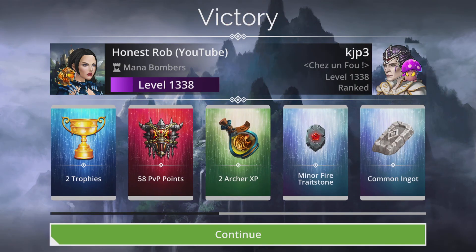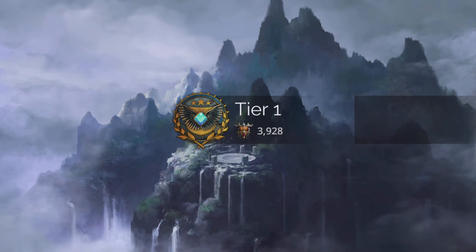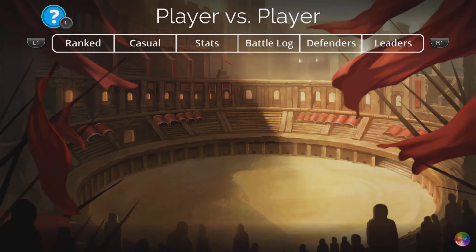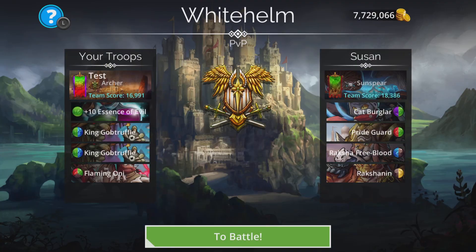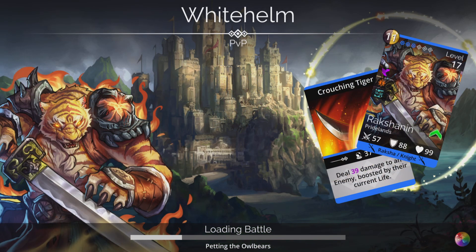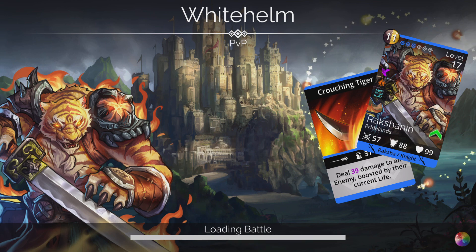So even though we didn't have a fast start, that still worked really, really well once it got going. I'll just do one more fight with this team, and then I'll show you the Sunspear team, which I really, really like — super aggressive, and it works really, really well.